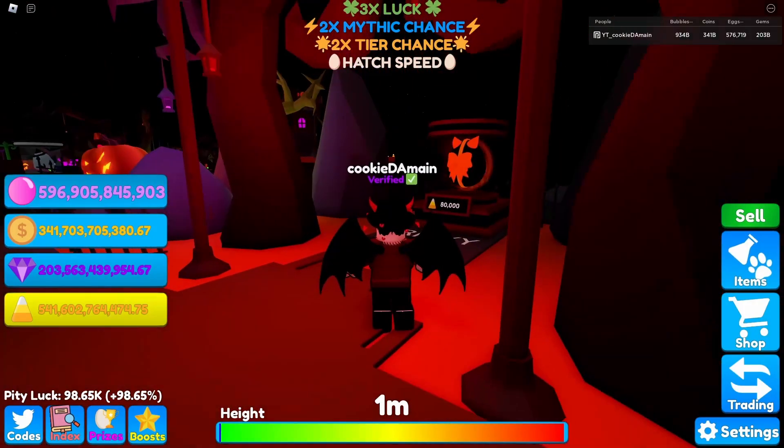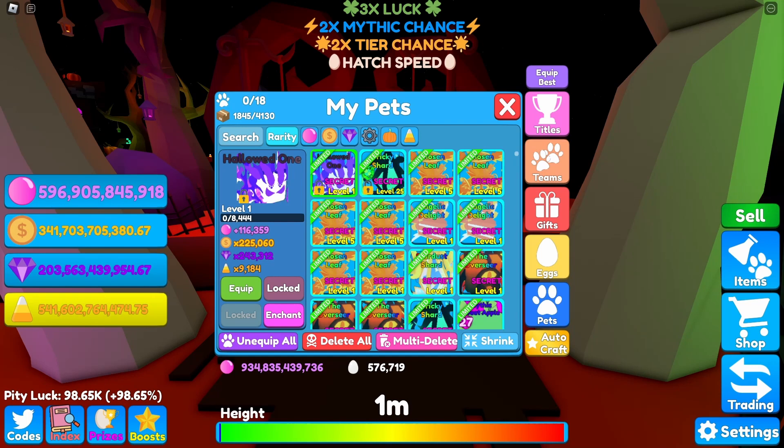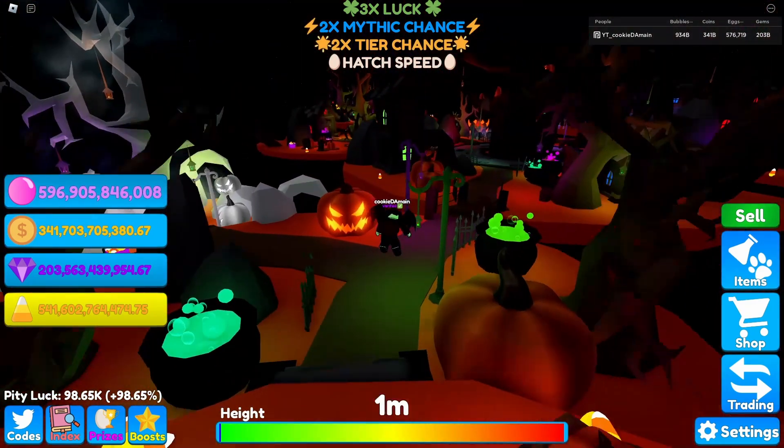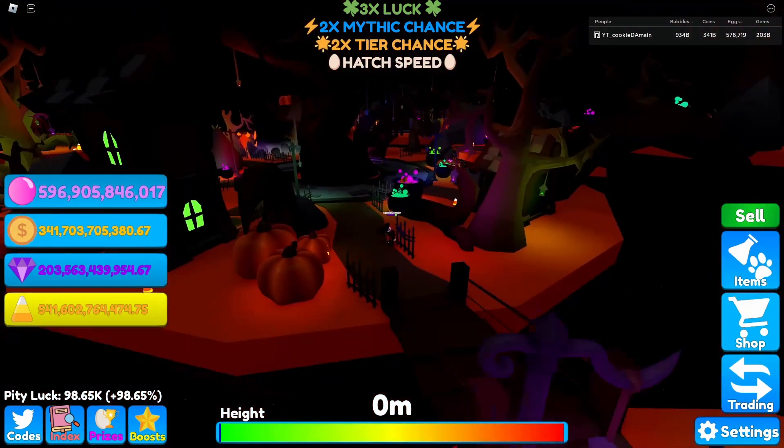It was pretty insane to me that I hatched the most rare one without even hatching the least rare ones first. It does have some pretty overpowered base stats: 116,359 bubbles, 225,060 coins, 243,000 diamonds, and 9,184 candy corn.